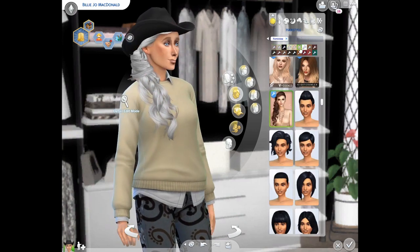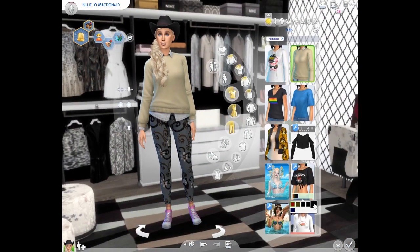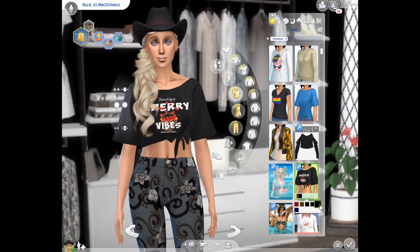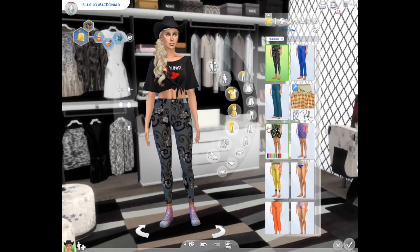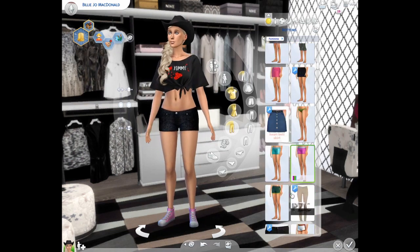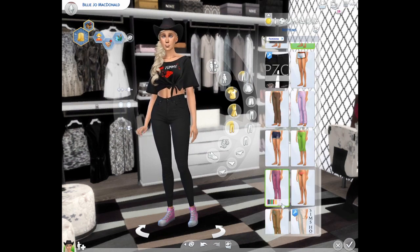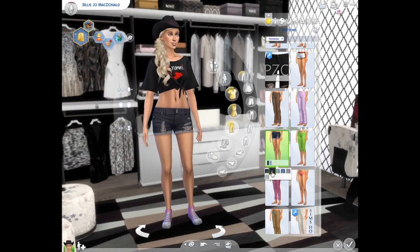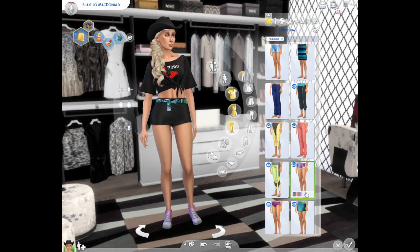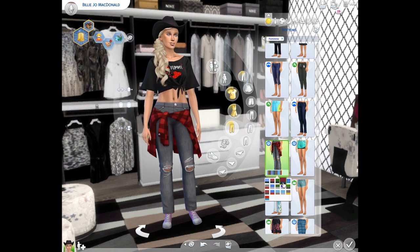I created her mom and her dad, and then a dog and a cat as well. From the gallery I downloaded a sheep, a goat, and a cow — I know that's probably cheating a little bit for what I've been wanting to do with this channel, but I really had no interest in creating those from scratch. For this family I definitely thought it was important to incorporate them.